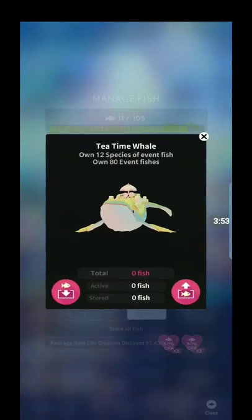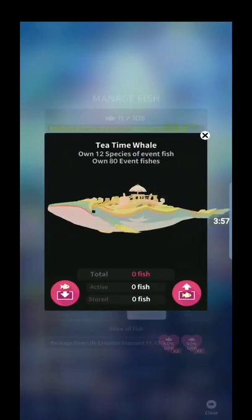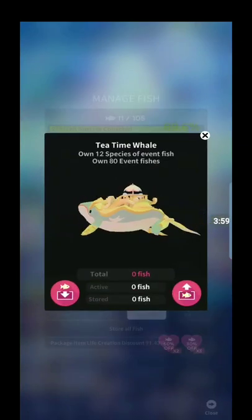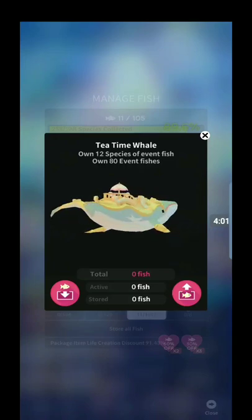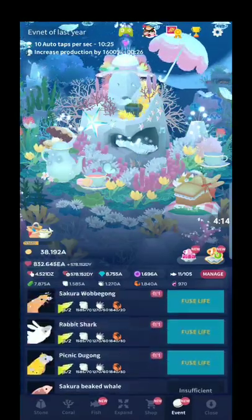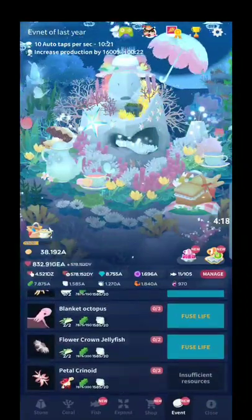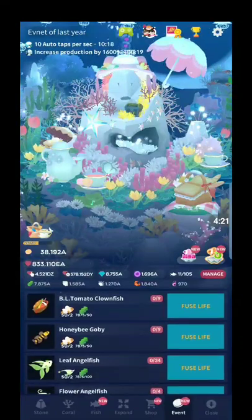The tea time whale is the last hidden one. Just own 12 species of event fish and own 80 event fish. You can count the old ones as well as the new ones, and then just have 80 total event fish and you will unlock the tea time whale.